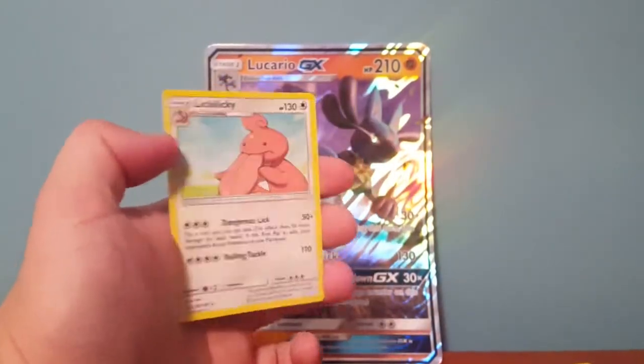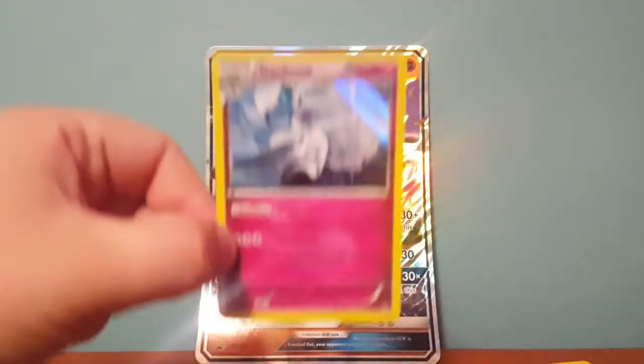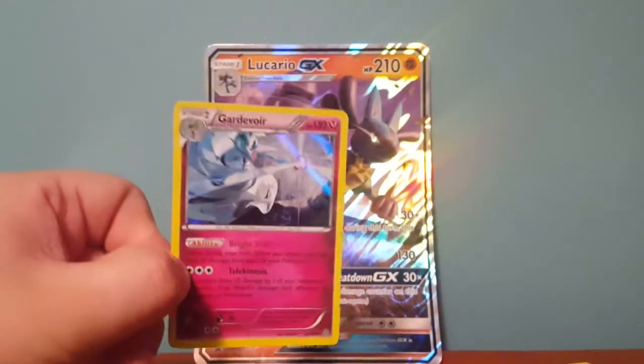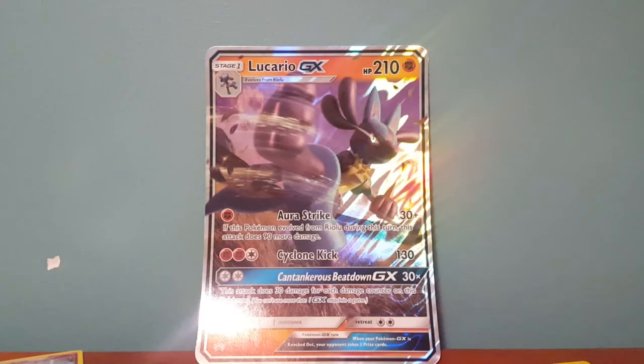So yeah, we only got one holo out of that entire box, which is pretty disappointing, but at least we got something — just a Gardevoir holo. Can't wait to open up the Elite Trainer box, that's going to be next. And then it'll be a Marshadow box as well — the pin collection one. Hope you enjoyed this video, and I'll see you in the next one. Bye-bye.